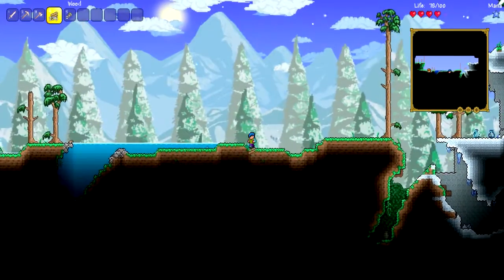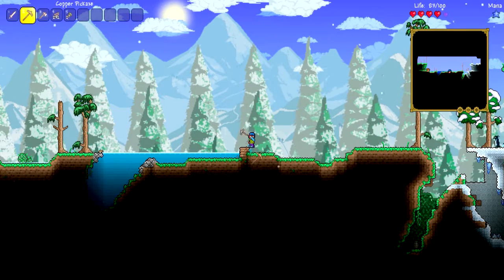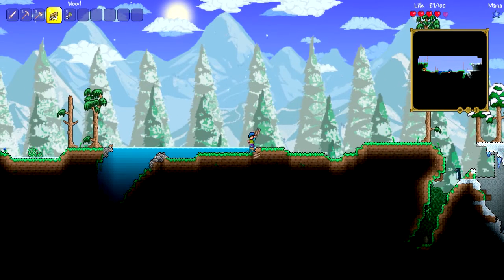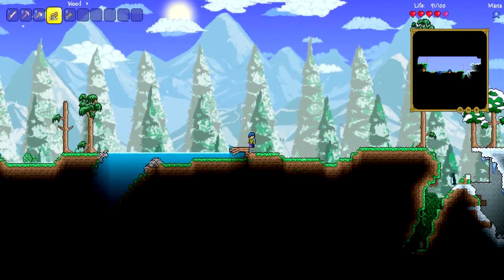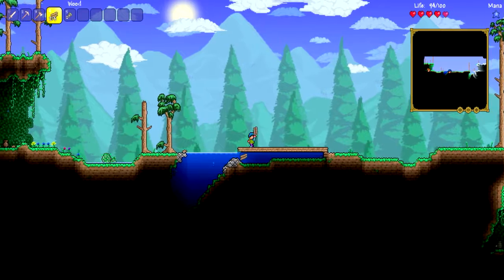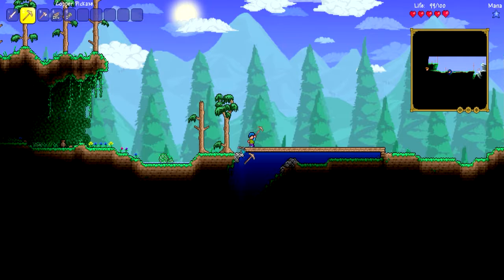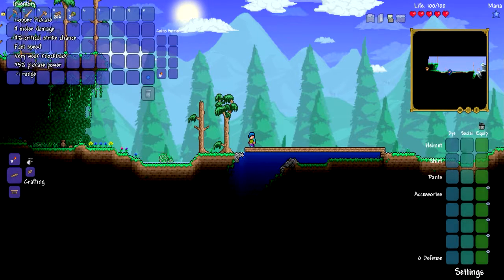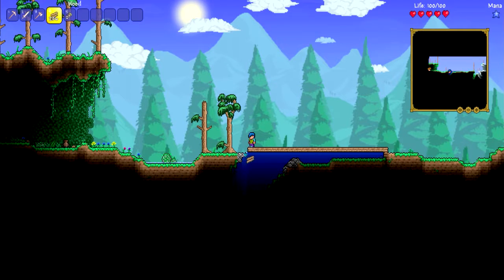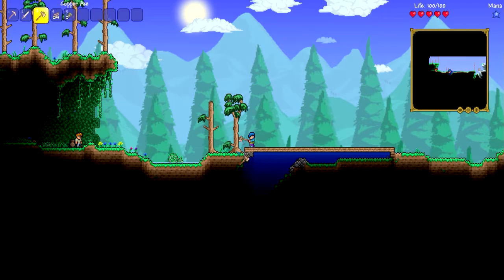We can build right here. I can't build in the water though, so I guess we're just going to build over it. This is going to be where my house is. I hate how it starts up with the sword on slot one — I like my pickaxe to be number one. Let's chop down these trees real quick.